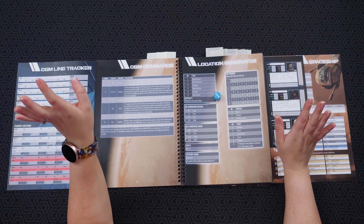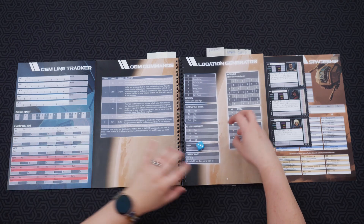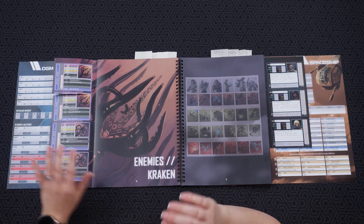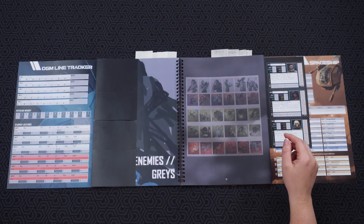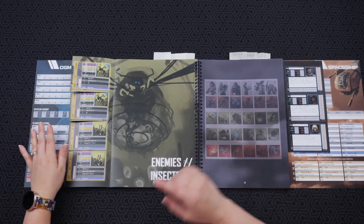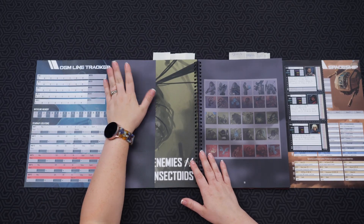Then you roll for specials — a 3 means nothing special is added. Then you roll one more for the race: a 3 means insectoids. Last time I got the beasts. So these right here are the enemies on the planets you'll be visiting. All of these get cut out, and whenever you visit the maps and have any interactions with an enemy, this is where you'll be selecting it. There's the kraken, different kraken types, greys, and insectoids.